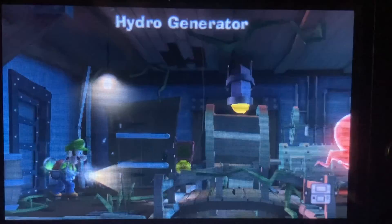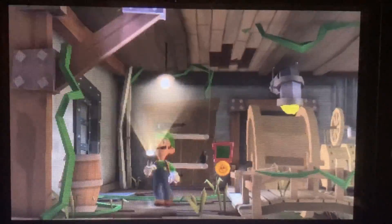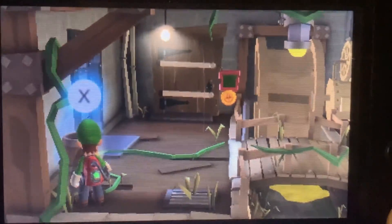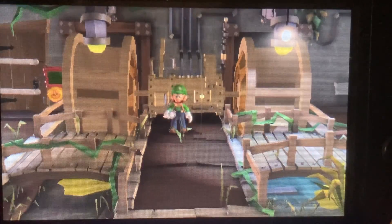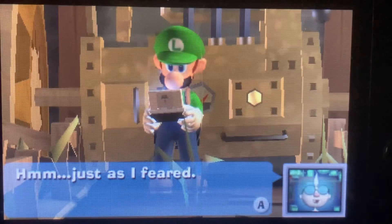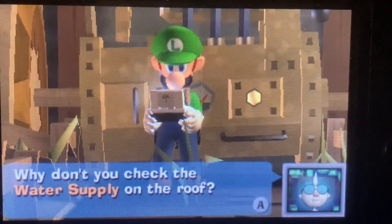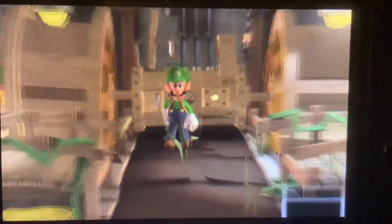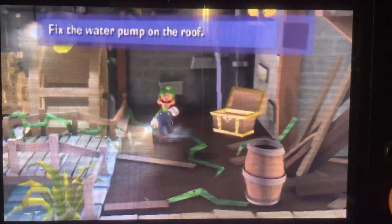Get ready to flash him — oh, he went up, he didn't want anything to do with us. There are five floors here by the way, it's a lot. E. Gadd is calling: the hydro river seems to be in good condition so the water pump must be clogged. He wants us to check the water supply on the roof. Alright, and we got a key!